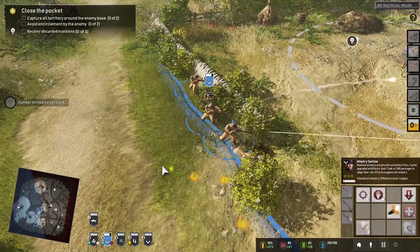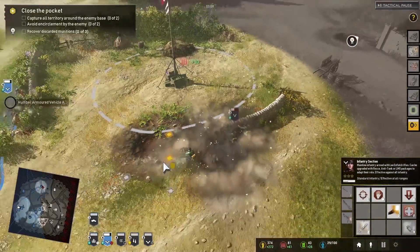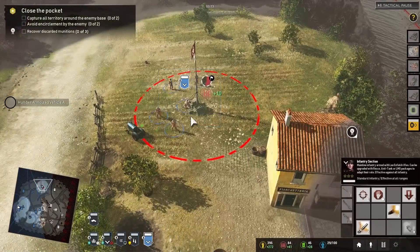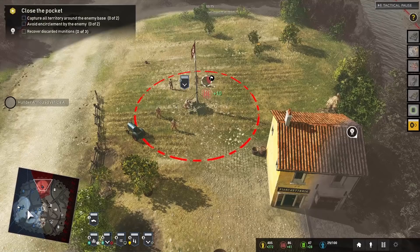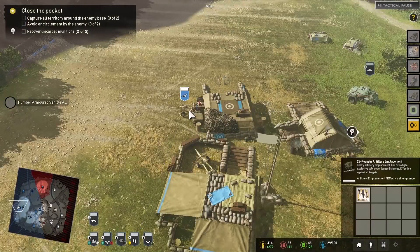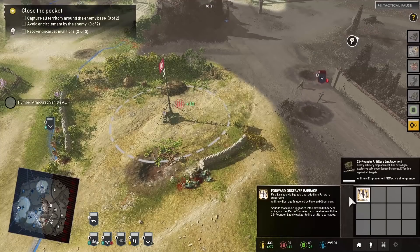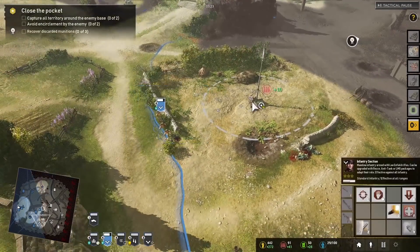Let's get ourselves the rifle grenade. Boom! That is one of the most powerful things we have access to in this game — almost like Iron Man firing some sort of ion beam from his chest. I love it. It's a really good weapon to arc over and get into defenses, almost like flamethrowers. It's good for clearing people out of light cover — not buildings, but light cover.